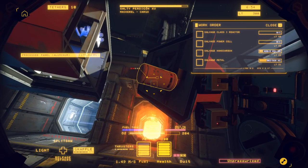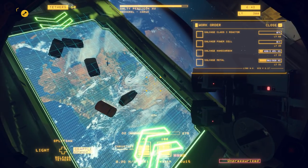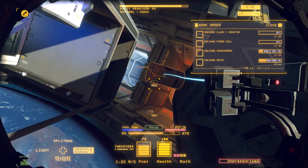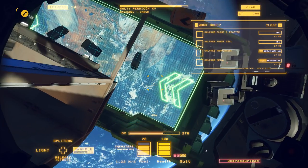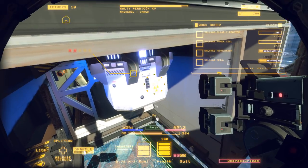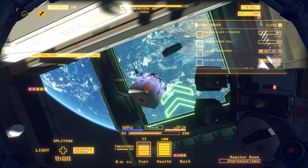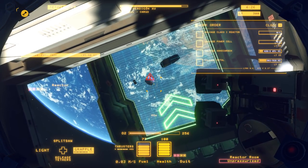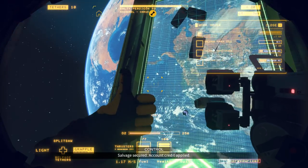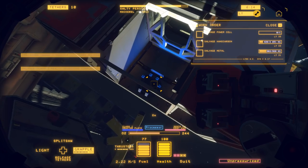Everything you salvage gets you money — that's the important part. The reactor is now clear. Reactors have a tendency to explode if they're not being cooled anymore, unless they make it to the barge, at which point they're fine. That's my first work order complete. Now, where does one find a power cell?